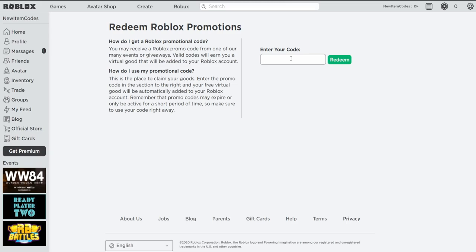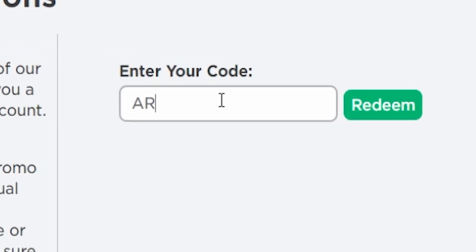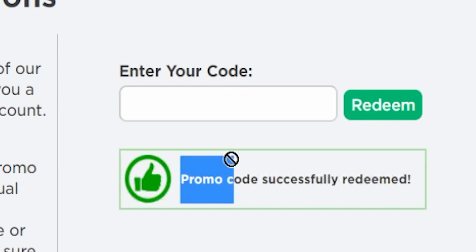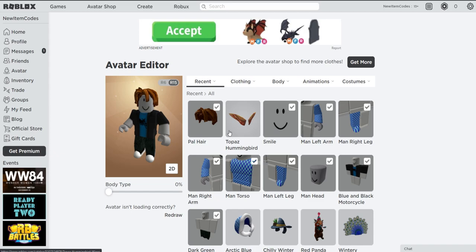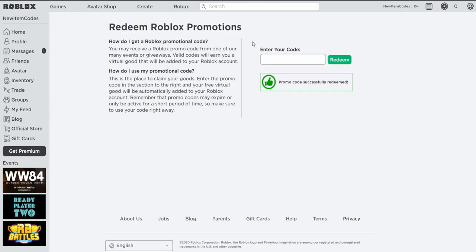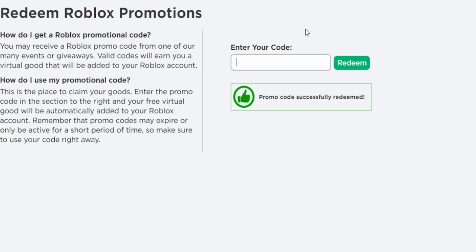The next code is ARGOSWINGS2020. If you redeem this code, you actually get another free item — another pair of wings. Let's redeem this one — hit redeem. Promo code successfully redeemed! For this promo code, we get TAPAS Hummingbird Wings, which are pretty cool wings. Redeem them while you can because they're still available. I'm pretty sure they're going to expire soon, along with the other promo codes that came out earlier, so I recommend redeeming them now.